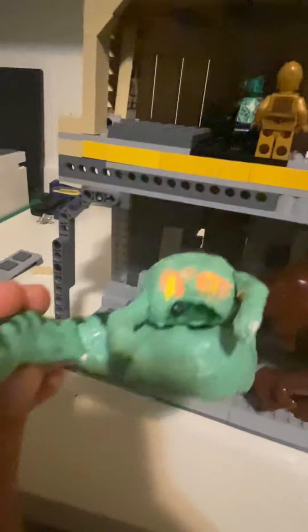Right here is Jabba's throne room, decorated with some candles. Here is Jabba the Ugly — he's very ugly. He's custom built. He's made from clay, Lego, tinfoil, and paint.